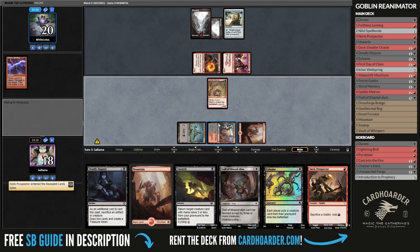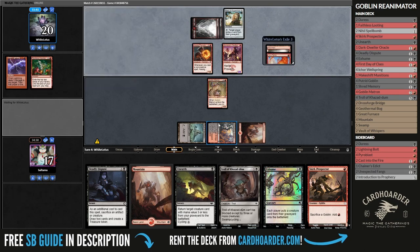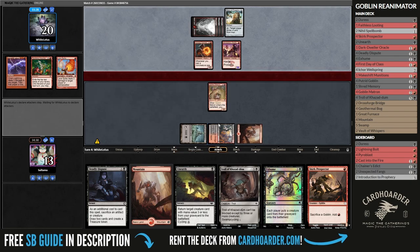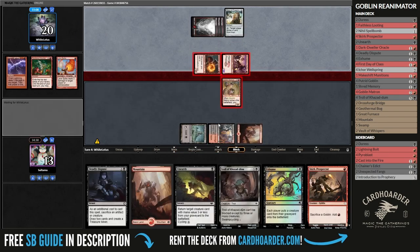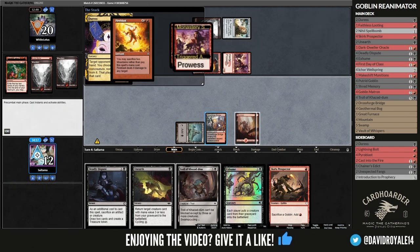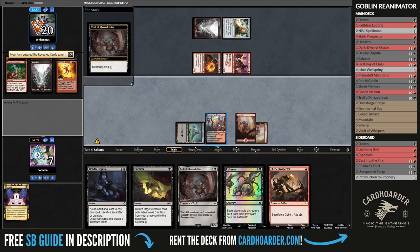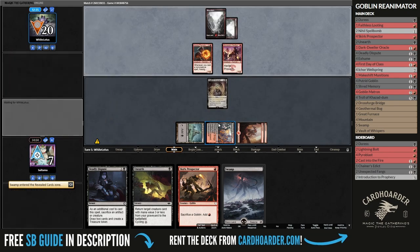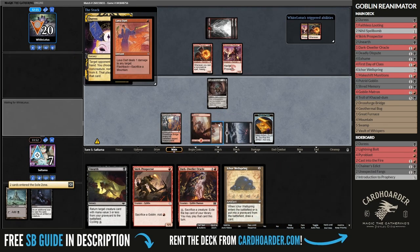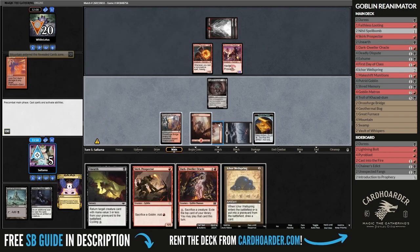Now I'm getting attacked with creatures that can deal tons of damage. In theory I could go Troll into Exhume, but since they have Relic up, our graveyard is shut down. All I can do is get a goblin into play, and if they don't leave a mana open, I can sacrifice one of them so I can choose the card I want to send to the graveyard. They tap out, and I can now chomp block with the Matron in exchange for my troll to hit the battlefield thanks to Exhume. Forcing them to use Fireblast is critical, as now they don't have the lands they need.